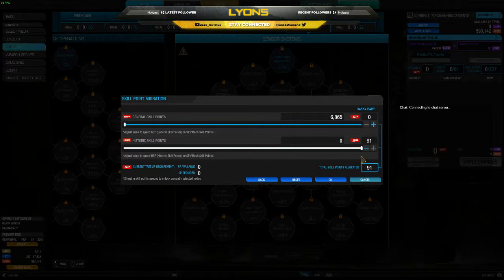Now, if before the skill tree landed you had two mechs of the same variant — like two Shadow Hawks, two of the same — it will say 182, so you'll have to slide it just to the middle. That'll have you set up for your initial skill tree setup so you can do that without having to spend C-bills or general XP.